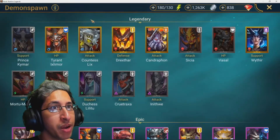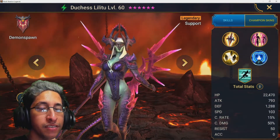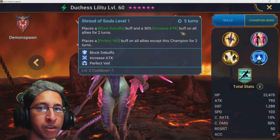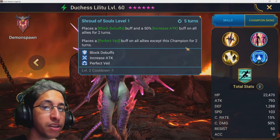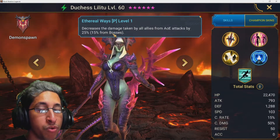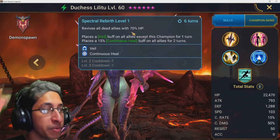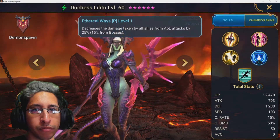The next one is Duchess Lillilitu. Her Shroud of Souls places a block debuffs buff and a 50% increased attack buff on all allies for two turns, then she puts a perfect veil on all of them so they take 15% less damage, and then on top of that another 25% damage reduction — it's a lot. You have to be careful for this skill. The good thing is bombs are not AoE, so the revive mechanic doesn't really help them out.